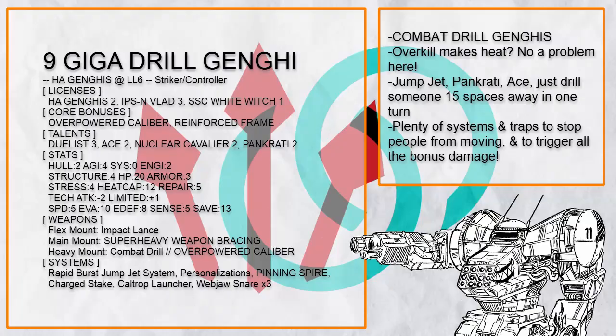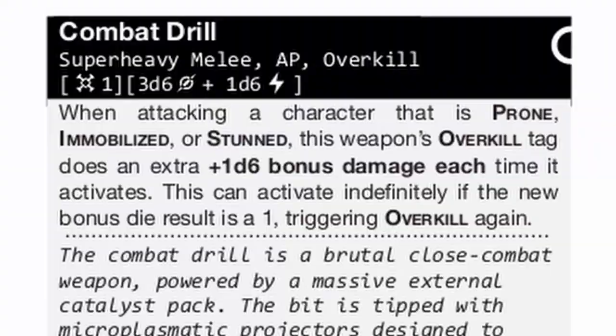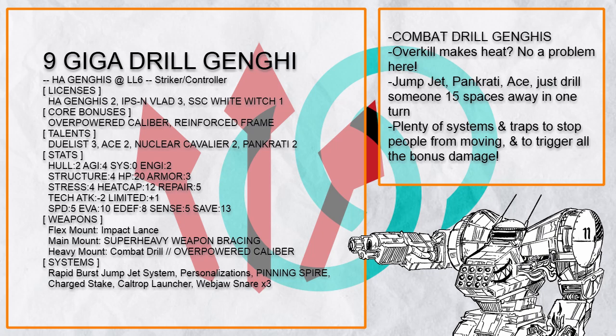Giga Drill Jenghai — the missing S is probably intentional — is a combat drill Ganges which, thanks to Pankrat and Speed 5, can move 15 spaces in one go and then drill someone's face off. Thanks to Ganges's absurd heat cap, the overkill heat is not a problem. You also have plenty of tools and traps to pin things down, so it is very easy to trigger all the bonus damage.